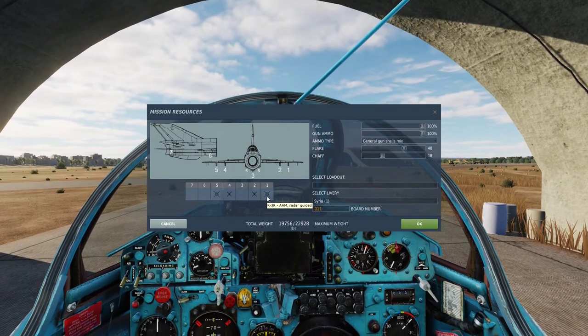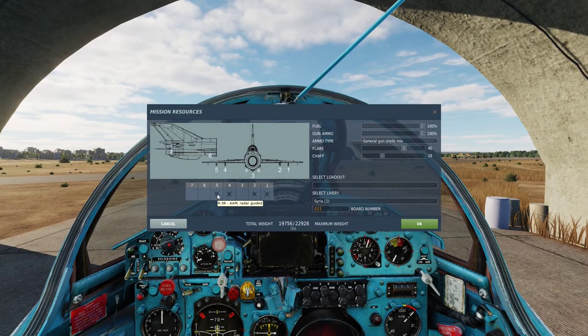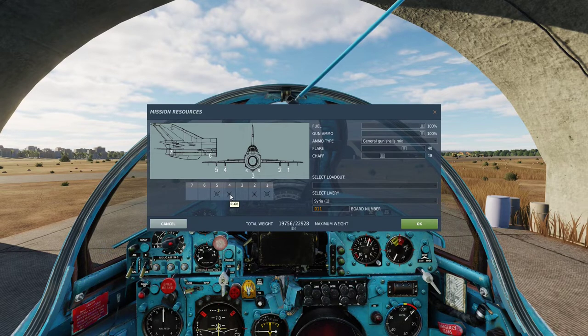At pylons 1 and 5 I have loaded up with R3Rs — those are radar-guided. And on the inner pylons 2 and 4 I have loaded up with R60s, which are newer versions of IR missiles.